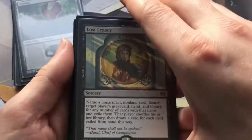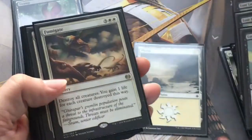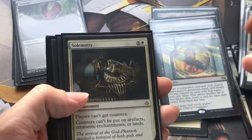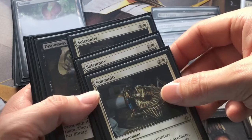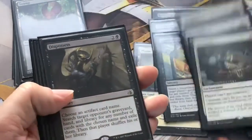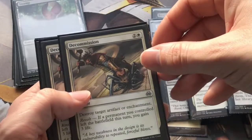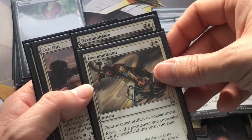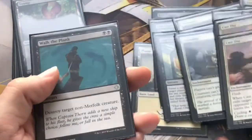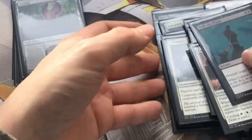Then onto the sideboard. We've got Lost Legacy as a three of for removing problem creatures before they even hit the board. We've got another two Fumigates to back up the board wipe plan - you also gain life, which gets horse triggers. Three Solemnities because there are still a lot of energy decks going around, and Mophling counters happening too - that card saves lives. A couple of Dispossesses to stop God-Pharaoh's Gift before it hits the board. Decommissions to take care of anyone else's enchantments. Finishing off the playset of Cast Outs and one Walk the Plank in case anyone casts a big bomb.